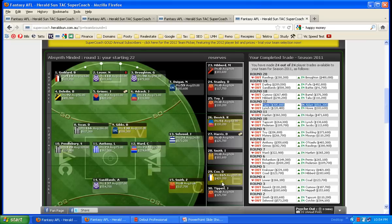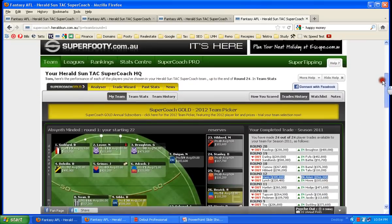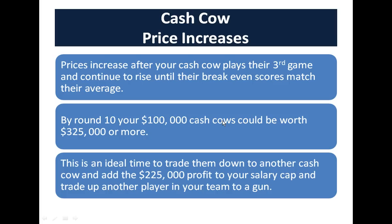I'm going to go to last year's Super Coach team — I've still got access to it, it's a little trick I've come up with. If you look at your teams, generally you're going to have your gun players and your mid-range players, and then you start putting in your cash cows. An example there: Nick Diagon. And I'm going to use Jack Darling for the purpose of the example I'm going to show you next.